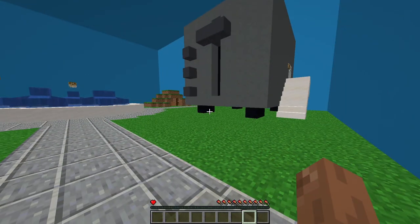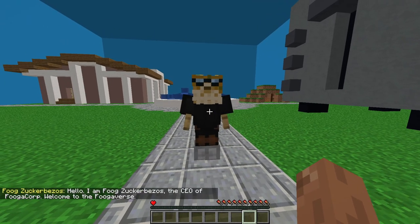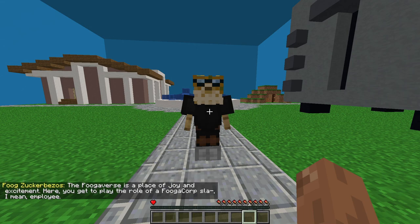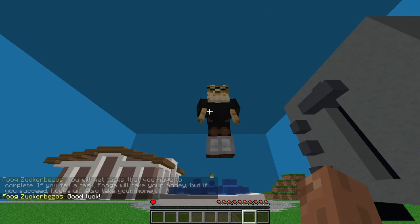I went into Ukraine. This part is actually a simulation, but I'll let someone more qualified than me explain this. Hello, I am Fug Zakar Bezos, the CEO of Fuga Corp. Welcome to the Fugaverse — a place of joy and excitement. Here, you get to play the role of a Fuga Corp employee. You will get tasks that you have to complete. If you fail a task, Fuga will take your money, but if you succeed, Fuga will also take your money. Good luck.